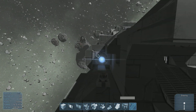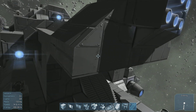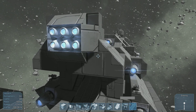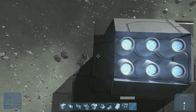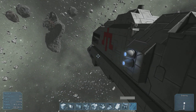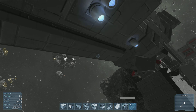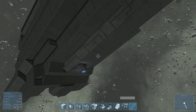I'll give you a basic tour around the outside of the ship. There are, I think, five main thrusters on the back — large thrusters. And six thrusters — small thrusters there. There are three small thrusters on each right and left side of the ship. On the bottom there is one large thruster and three small thrusters.